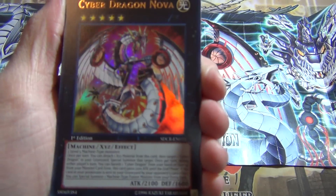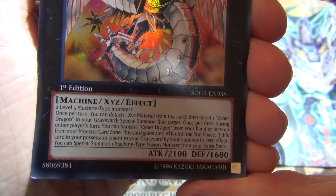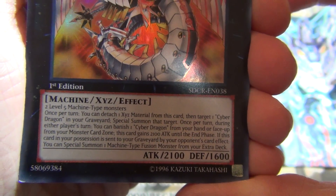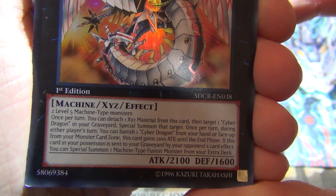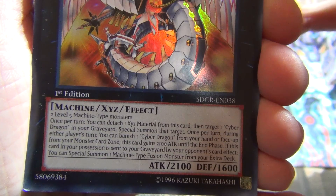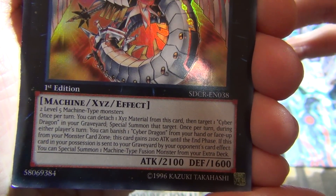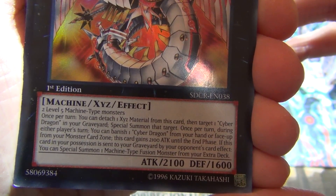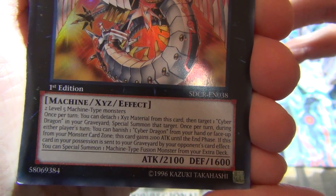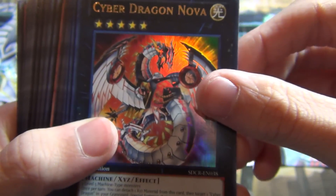The first new card: Cyber Dragon Nova. It's Rank 5. Detach one material from this card, target one Cyber Dragon in the graveyard, and special summon it. Once during either player's turn, banish a Cyber Dragon from your hand or face-up in the monster card zone, and this card gains 2100 attack until the end phase. And if it's in your possession and sent to the graveyard by your opponent's card effect, special summon one Machine-type fusion. So you don't want to Mirror Force this guy.